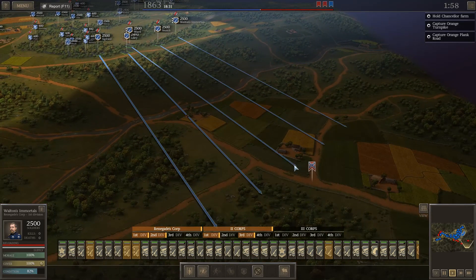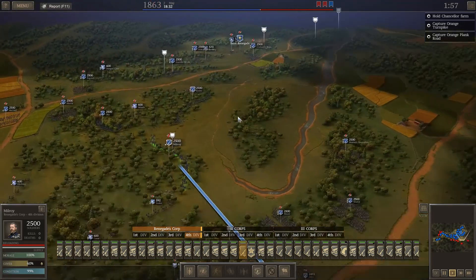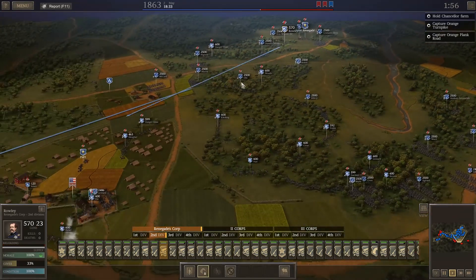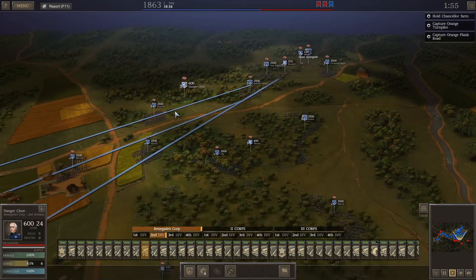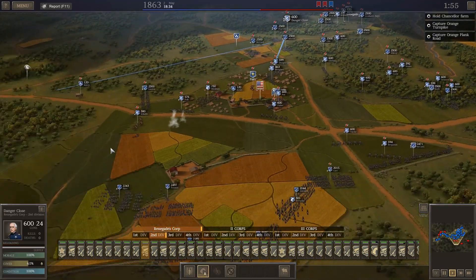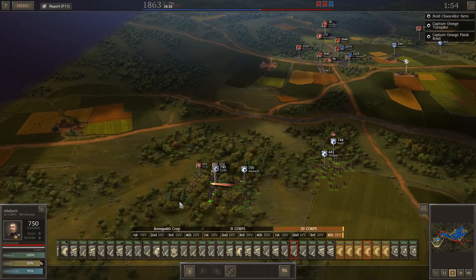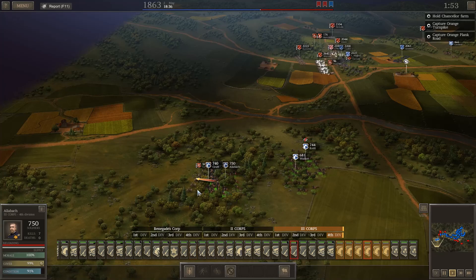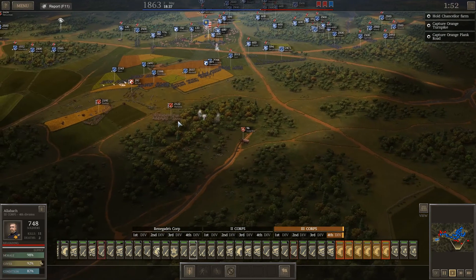I'm going to use that cavalry to attack Stonewall Jackson. Milroy will move forward as well. You guys so far have no real reason to be there. I'm going to move the artillery down here because I think we're going to be fighting in this area. We're going to use the cavalry to try to destroy as much of their artillery as possible. They moved their cavalry against our line infantry, so they're going to be completely destroyed.